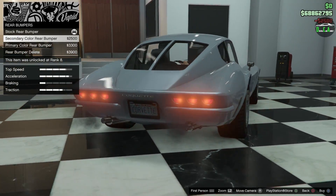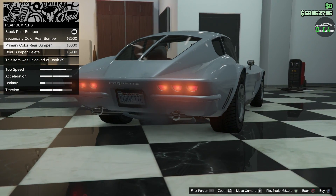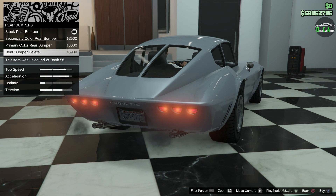For rear bumpers, you can do secondary color rear, primary, or just delete it. I like the chrome just like the front, so we're going to keep that going.